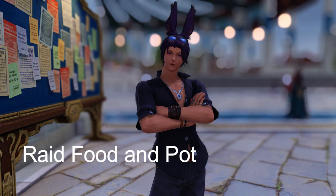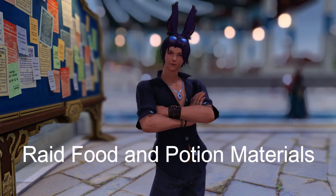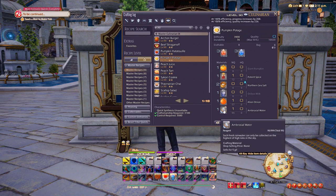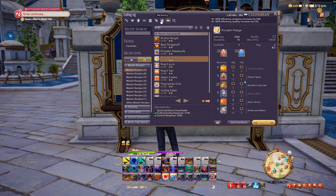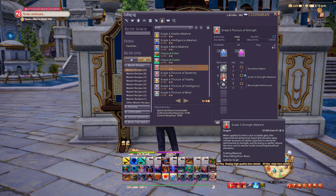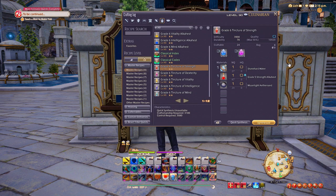Now for the second method, we're going to be looking at raid buff food and potions. If we have a look at some of the raid foods, these typically require more base materials than the potions. Using the same method as before, just note down the materials that are gatherable and selling for the highest amount most frequently, then do a quick calculation to see which ones will be most profitable for your time.